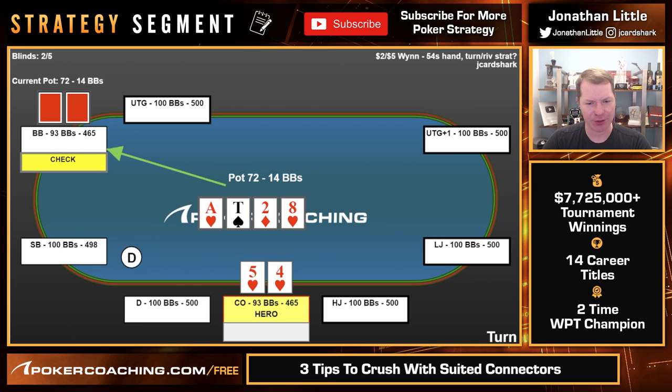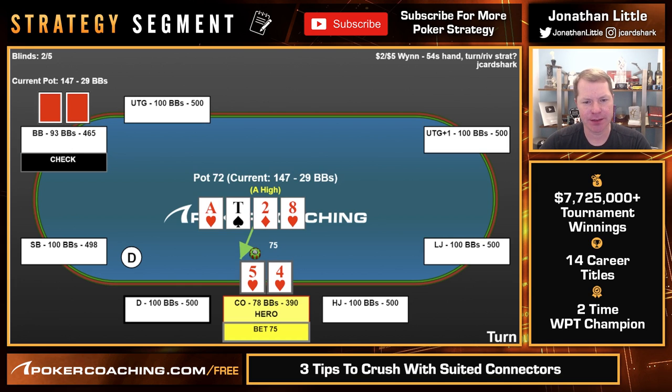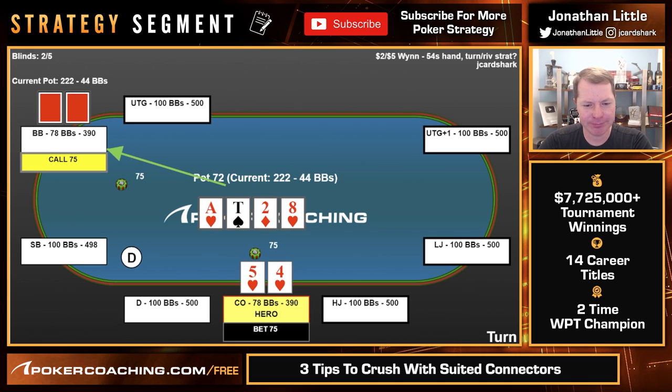And if we do bet this turn and get raised, we can actually call and try to get there. So we go for a bet — $75, pretty big — on a board that is very dynamic, meaning the current strong hands on the turn like ace-jack are somewhat likely to get a whole lot worse on the river, and usually you want to be betting big. Because when you have a hand like ace-jack you don't really care if your opponent folds out a hand with equity, and when you have a draw like ours, we obviously don't care if the opponent folds. If the opponent rips it all in here, we'll have to fold. They do call.